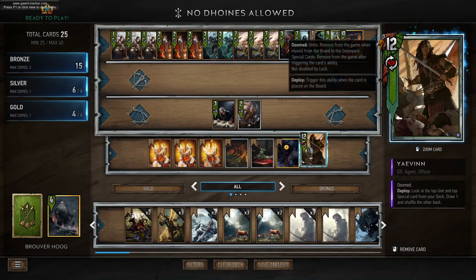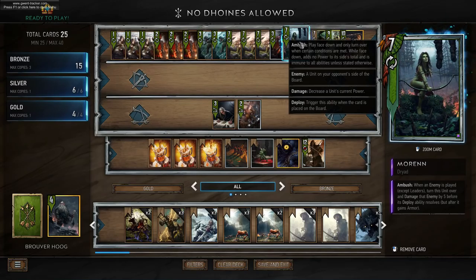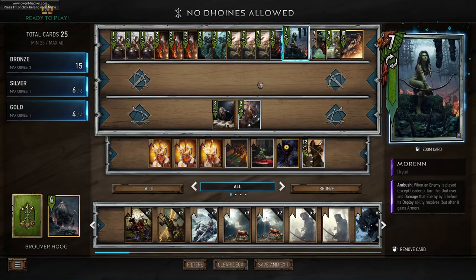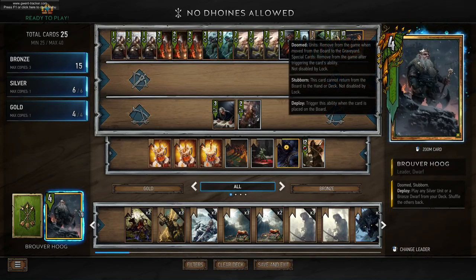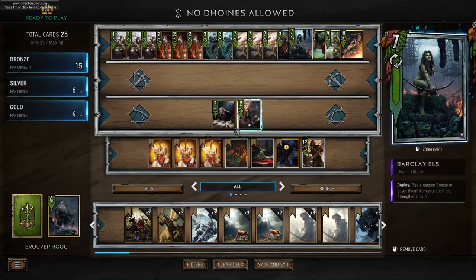We've got Yevin for card advantage, and we've got Moran who can be really strong once you've won a round because you can dictate how to play her. You can also play her with Bruver Hoog, and if you play her with Bruver Hoog that puts some points on the board so your opponent can't just pass. Bruver can also target draw Hattori and Barkley so we can guarantee that we get that combo off.